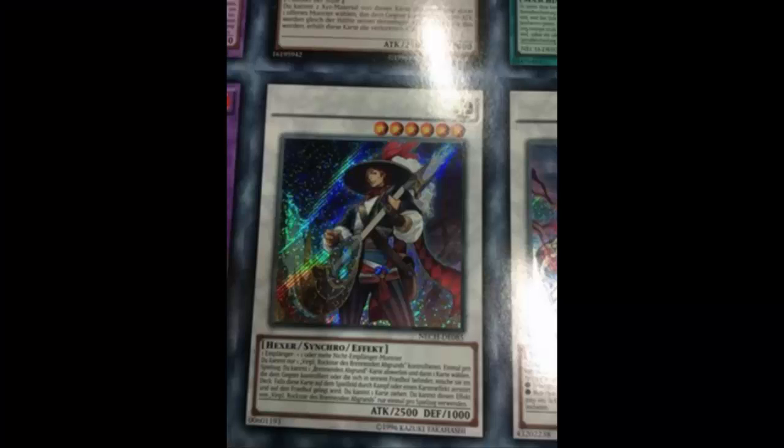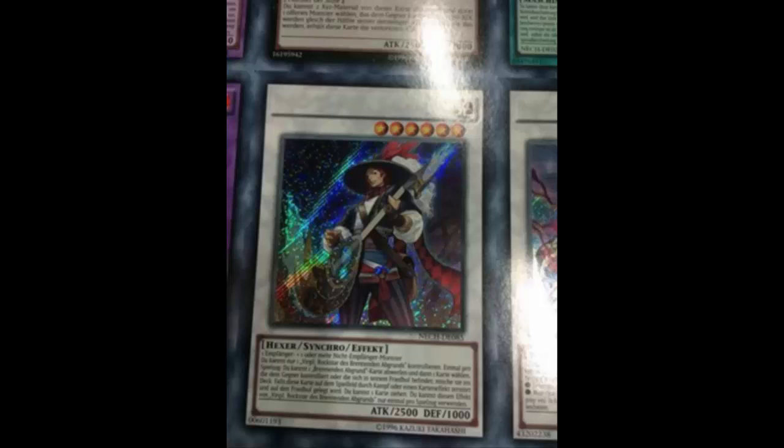Welcome back to the card review. I said I was going to talk about another synchro monster — yes, I'm going to be talking about Virgil today. I think that's cute — Dante and Virgil. I don't think the card lore has anything to do with Devil May Cry and the brothers. I think it's more based on Dante's Inferno, where Virgil is kind of like a poet guide to Dante.